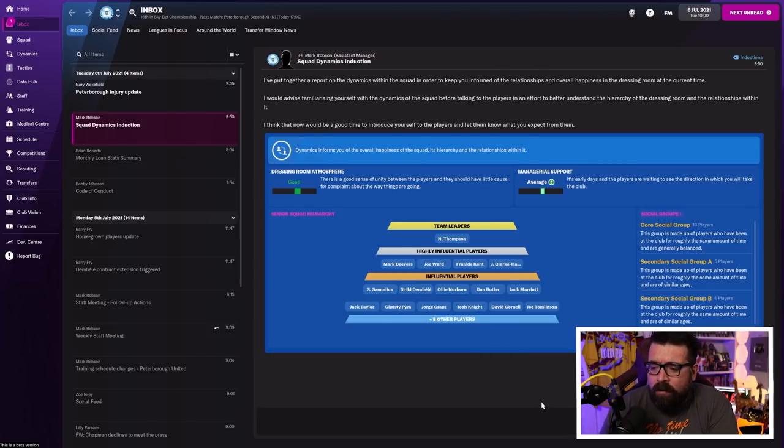You then get another tutorial telling you all about squad dynamics — it's a whole extra tab we've not even touched yet. It's basically to do with the morale of the team, motivation, that kind of thing. It is super important — very much recommend you do the tutorial. Up until about three years ago there were no tutorials in the game. They exist now. Use them. They're great.